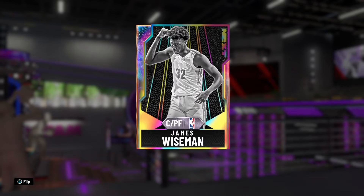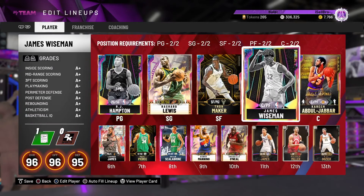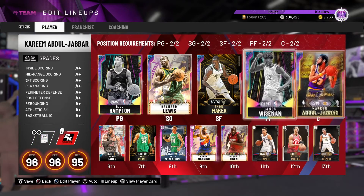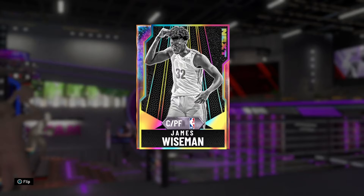He's going to be a beast — a serious, serious beast of a card to use. Probably going to be a top three center in the game. I think an amazing duo would be Wiseman at the four and Kareem at the five — just an absolute gaudy little duo, and that's probably what we're going to use. But yeah, without further ado, I gotta show you guys the animations on Wiseman.